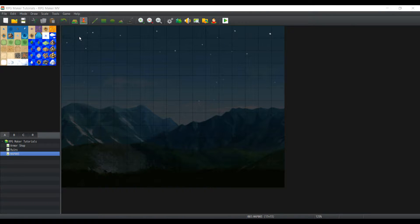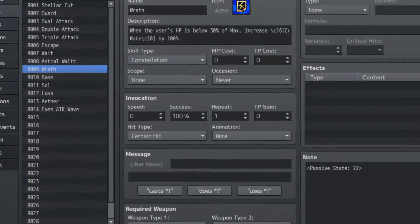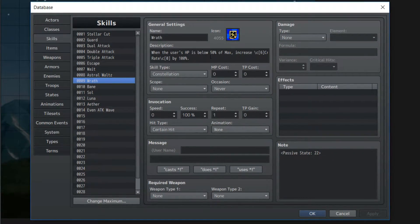Now let's go to our database, as always. Our first skill we're going to be demonstrating is Wrath. Wrath is a skill in which when the user's HP is below a certain percentage, it'll increase their critical hit rate, usually by 50%. In this case, we're going to make it so that when the user's HP is below 50% of max HP, it will increase their critical hit rate by 100%. That might seem a little overkill, but I'm using this to prove that it actually works.